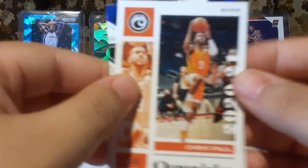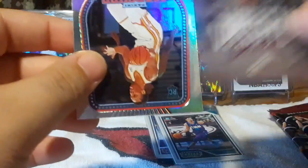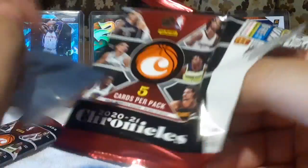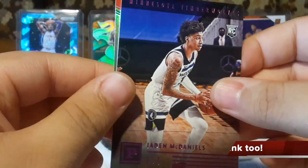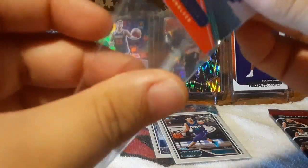Speaking of the Suns — Chris Paul! Curry. Devin Vassell. Marquis Okongwu. Chronicles is a decent, fun rip if you want a lot of rookies — it's a good rip. We got Zion — he'll be back next year. Joel — MVP, he's going to be the MVP. Obi Toppin, pink — that's a good one. We have Jaden McDaniels, pink. We got two parallels in that pack. And then another Ant-Man.